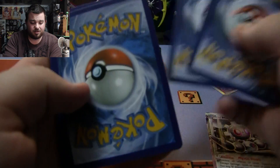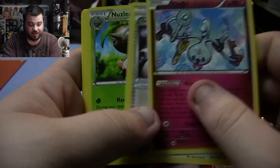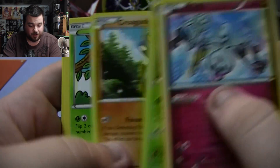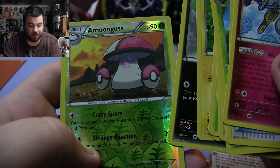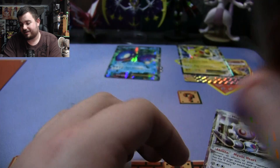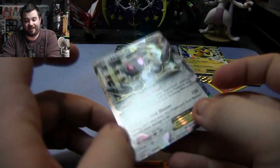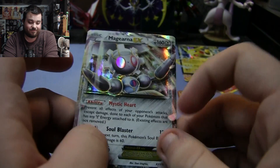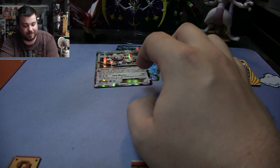Final Magearna pack: Klefki, Gardevoir Spirit Link, Nuzleaf, Croagunk, Tangela, Klang, Joltik, Pawniard, Reverse Holo Amoonguss, and a Crobat regular rare. So Magearna got us one EX. This is going to be a close match — I don't know how I feel about this.